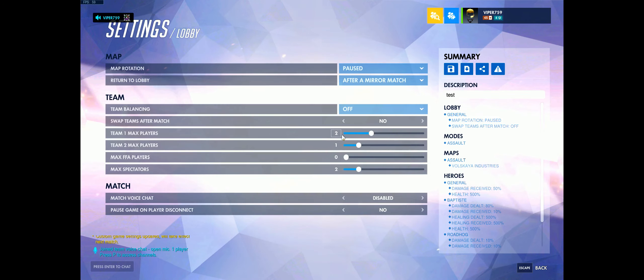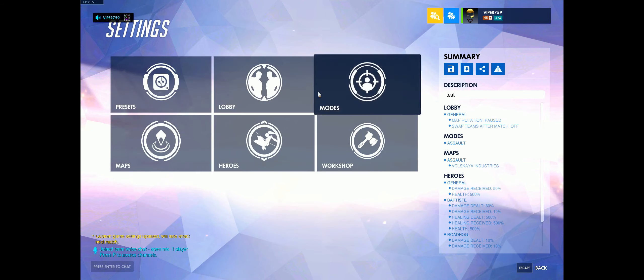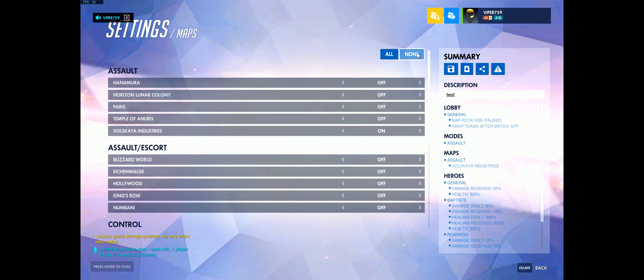In the lobby you're going to have two players on team one and one player on team two. You don't want to swap teams after match. For maps, hit None and then use Assault Volskaya Industries — turn that one to On.